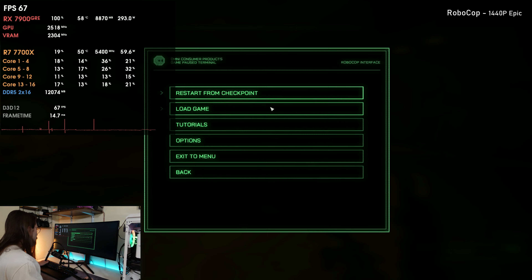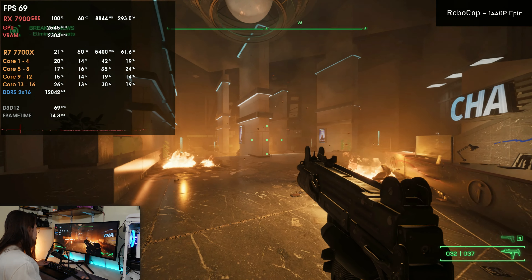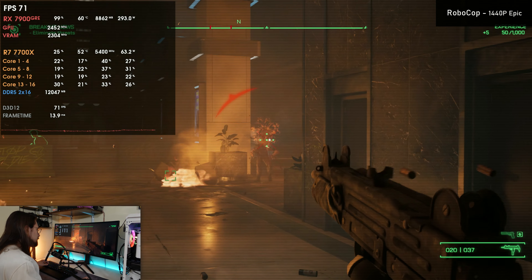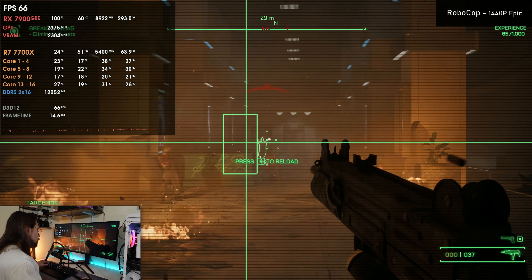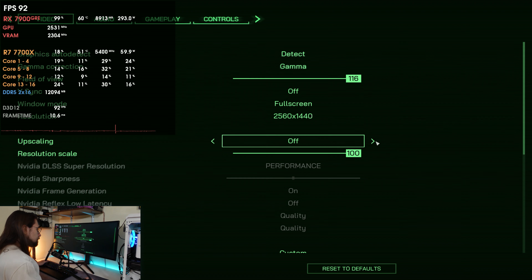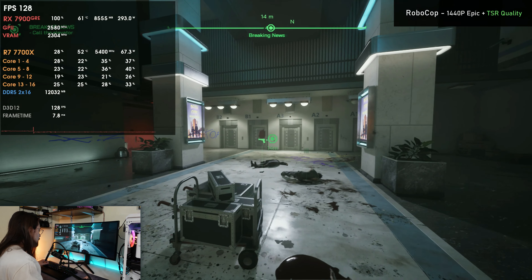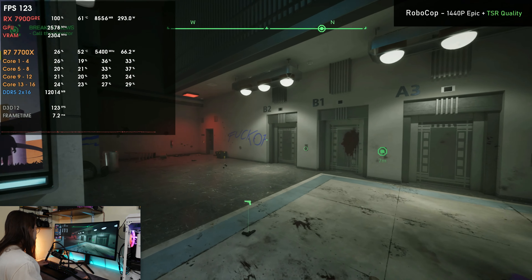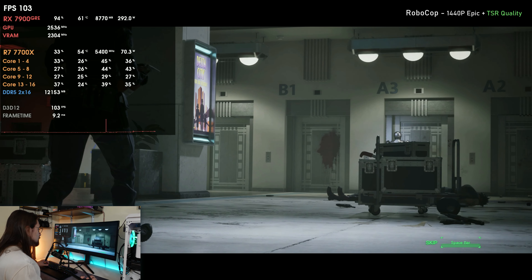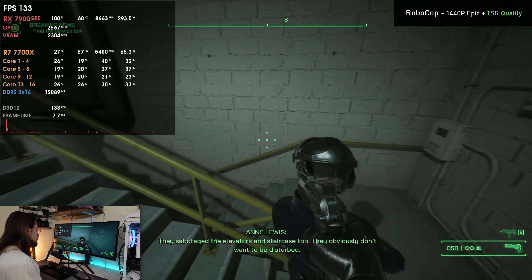At 1440p without any upscaling, we're getting around 70–90 FPS depending on the area. Enabling TSR quality mode in Unreal Engine — around 67% scaling — the image looks almost native, and FPS jumps to 100–120. The card is still holding 61 degrees at 300 watts while pushing high framerates in one of the most demanding recent titles.